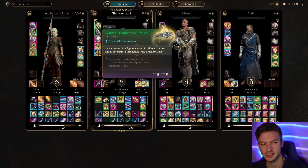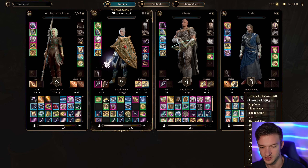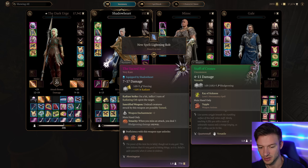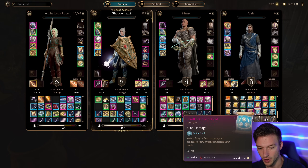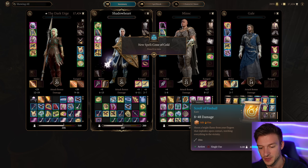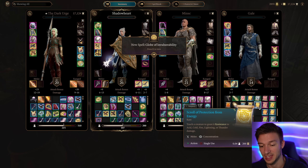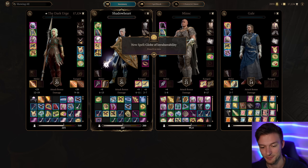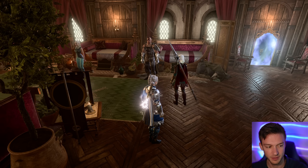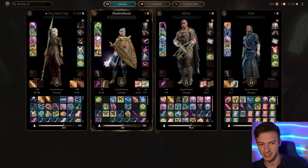From our wizard spell scribing we can learn Lightning Bolt, which is really nice, and Chain Lightning. Cone of Cold works well too as a level five spell that benefits from Create Water. Globe of Invulnerability is a great option — it doesn't use a spell save DC and can be a game-winner at certain points. Typically in combat we want to get Spirit Guardians up first. I'll show you the gear before we get into combat.